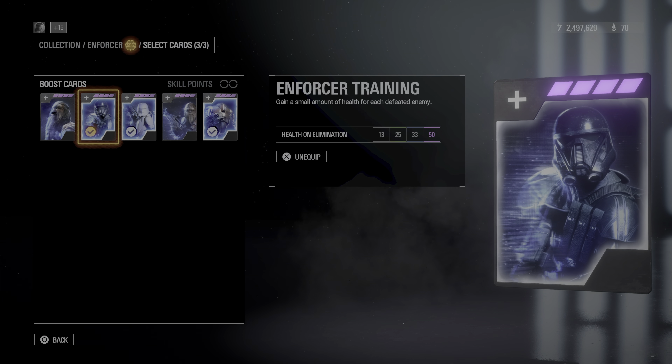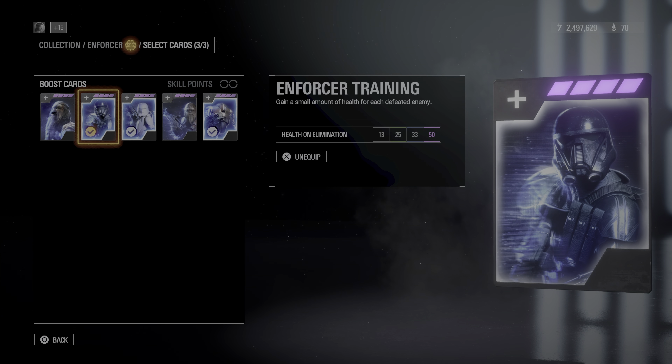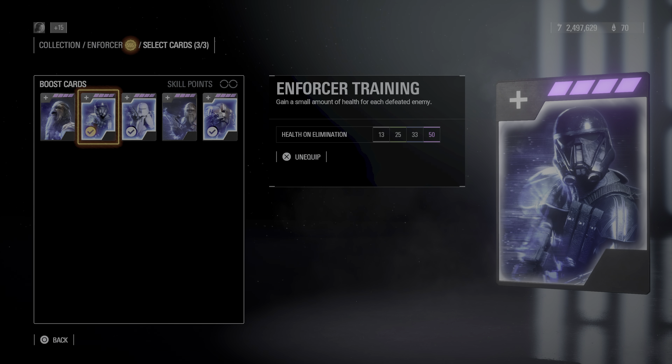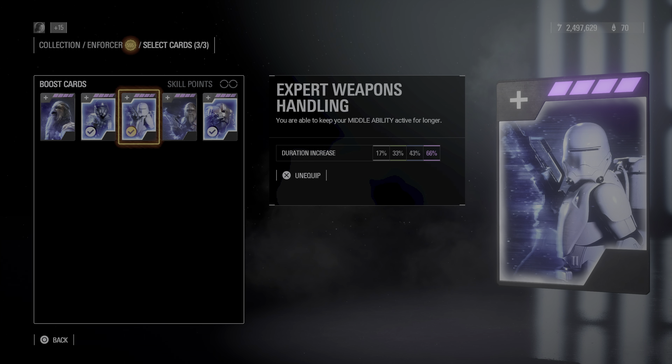The first card I use is Enforcer Training — gain a small amount of health for each defeated enemy, health and elimination plus 50. This is good for keeping you alive because the more that you kill, the longer you're going to stay alive. If you're in a situation with a 2v1 or 3v1, that little bit of extra health could save you and possibly get you all three kills. It's a very good card — I don't ever swap these out.